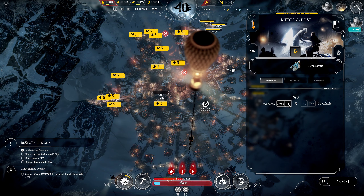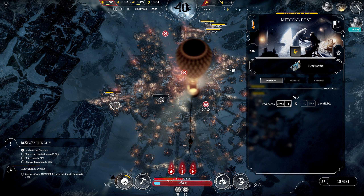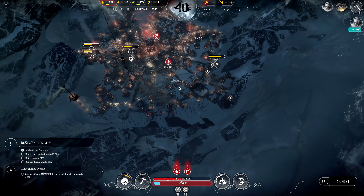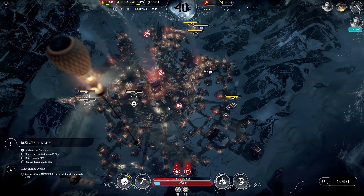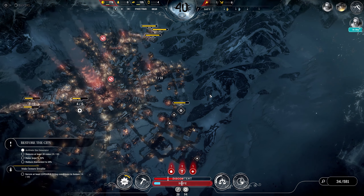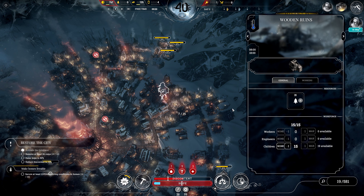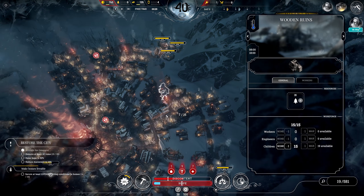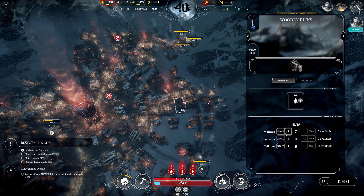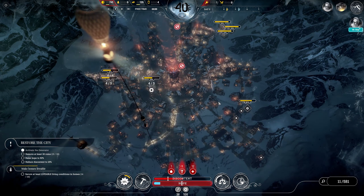Let's take one engineer from here and one from there, and put two in this post — so now we've got four, four, and four, running at lower efficiency but hopefully not quite as bad. I don't know if that makes much of a difference. That's down to two. Let's put some children over here to get that cleaned up, and some children in there too. In fact let's get rid of the adults there and put the children in. We'll find something else for the adults to do.